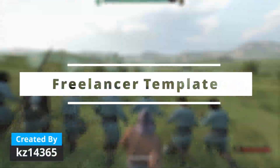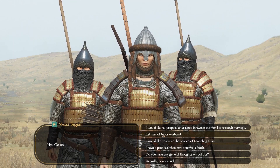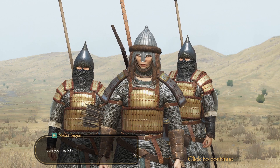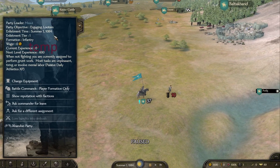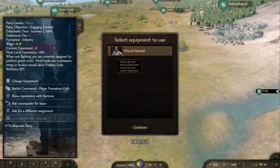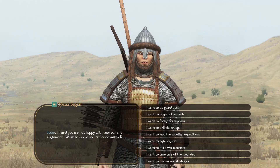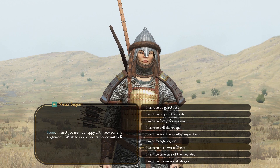At number three we have Freelancer. This allows you to approach any party and join the army as just another soldier. Rather than instantly recruiting everyone and becoming a powerful warlord, you will just be another person on the battlefield. You get paid a wage that directly relates to your tier, there are many different assignments you can take on that will offer you more daily XP, and you will get most of your XP through fighting in battles.